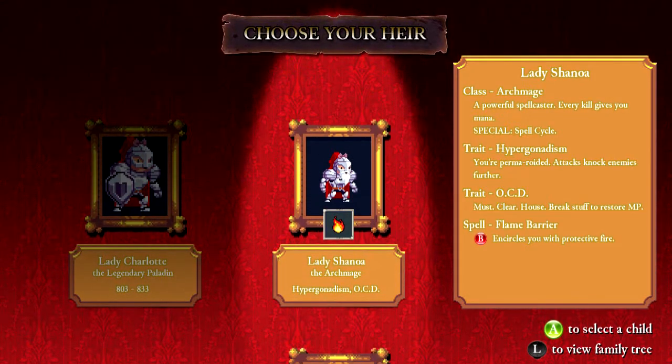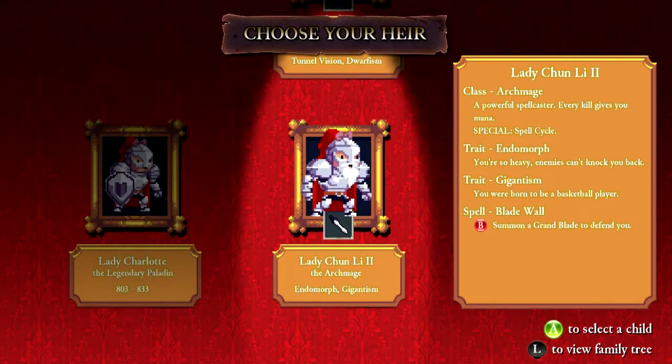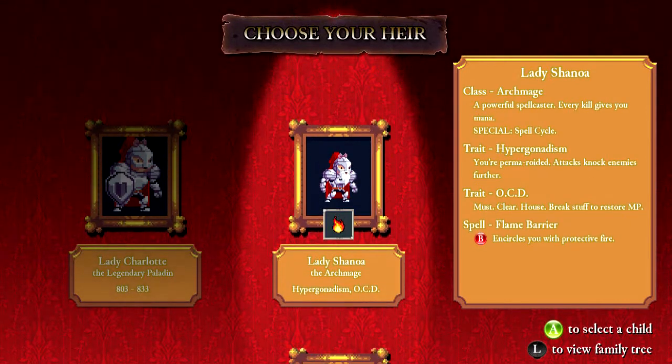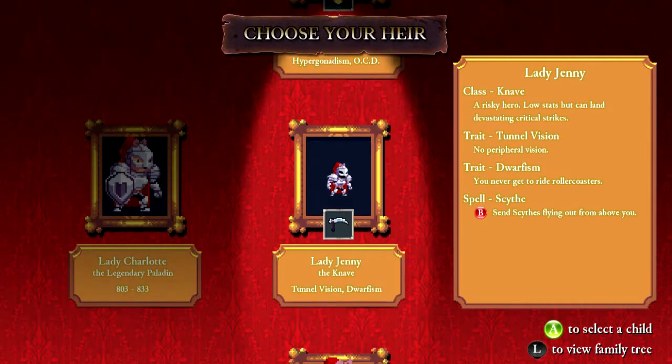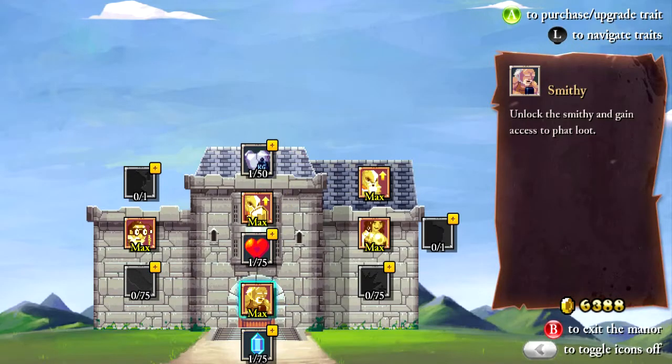So we have Lady Shinoah and Archmage again - I don't really use them too much. I probably will one of these times, but maybe not now. We got a knave, a tiny little dwarf knave, again lacking peripheral vision. I should probably check. Oh god, Chun-Li the second is huge, isn't she - super heavy and ginormous. Let's go ahead and play... I guess we'll play Jenny - we need to play a dwarf and we'll see what this no peripheral vision thing is all about.